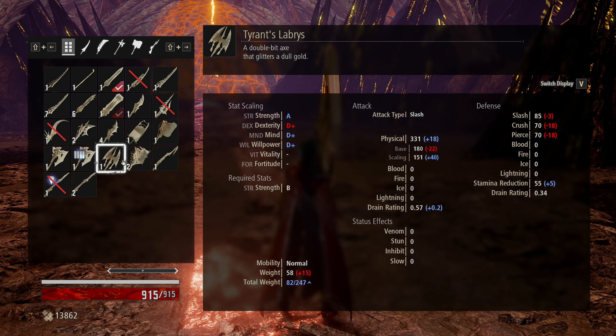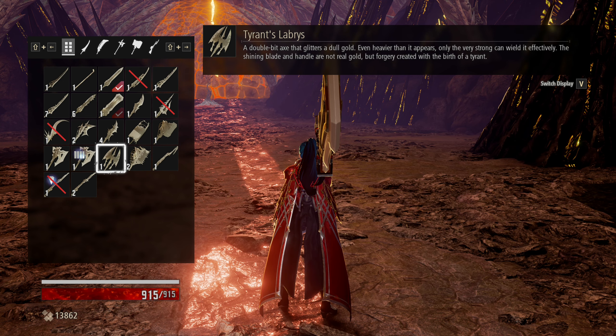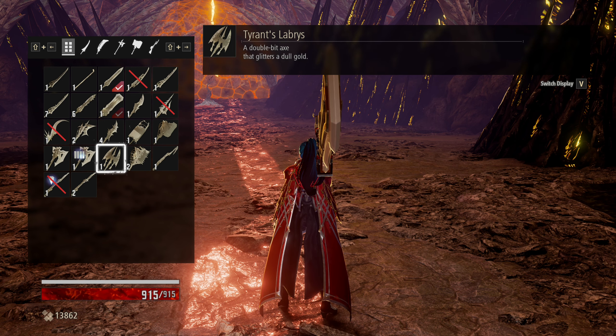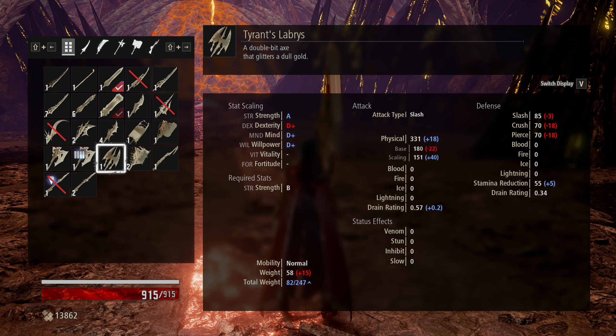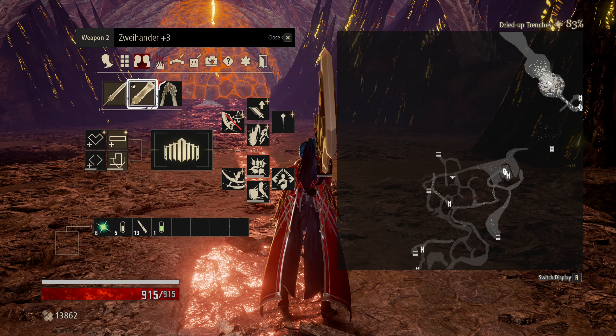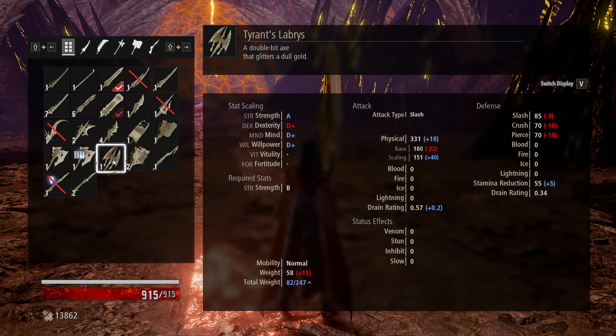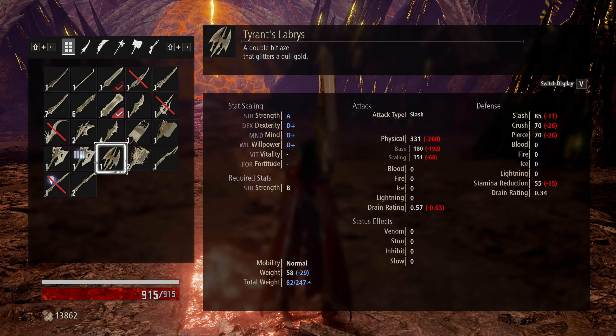What do we get? This is the Tyrant's Labyrinth — a double-bit axe that glitters a dull blah, even heavier than it appears. Only the very strong can wield it effectively. This shining blade and handle are not real gold, but a forgery created with the birth of a tyrant. We're talking strength scaling obviously. It has weaker stats — oh, it's because these are plus three, that's why. Significantly worse.